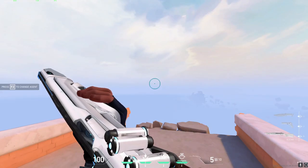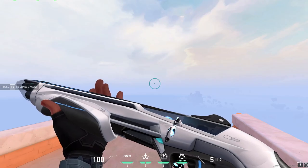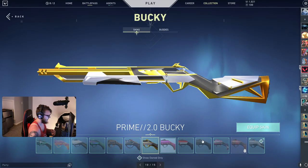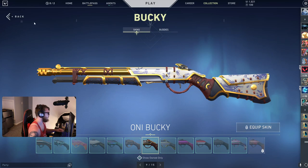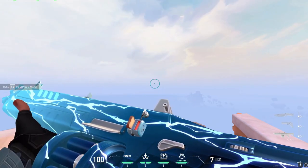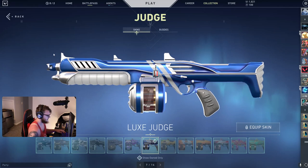Ion Bucky — this is really about the best you're gonna get out of the Bucky. I think the Ion Bucky looks great with both him and Jett, being both white and blue skin sets. There's really not a whole lot else I would put on him, maybe the white and blue variant of the Oni Bucky. Then for the Judge I went with the Smite Judge. That's about all I would choose from — it's either the Smite or the Lux. You take your pick. Both work well with him.